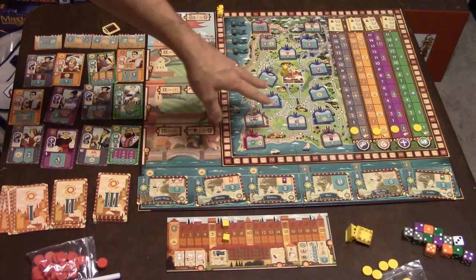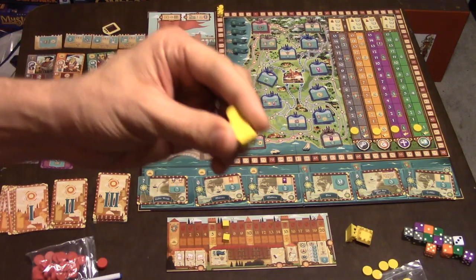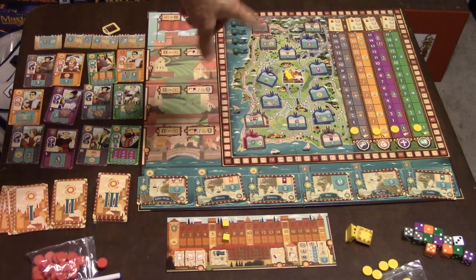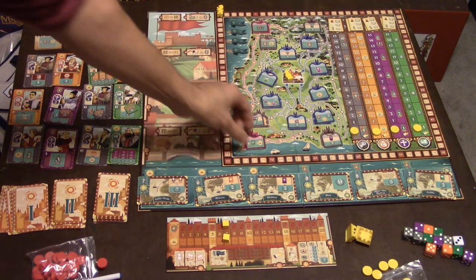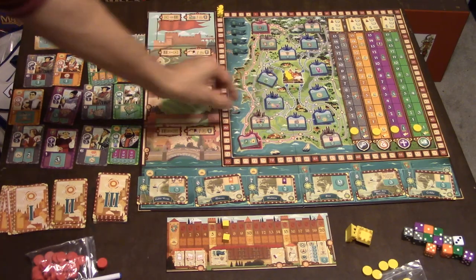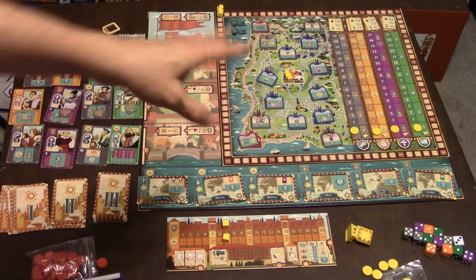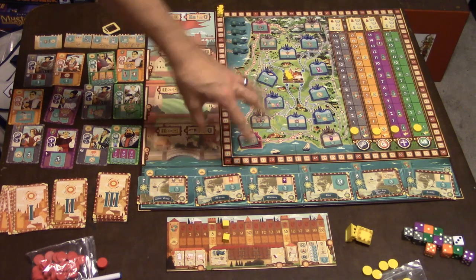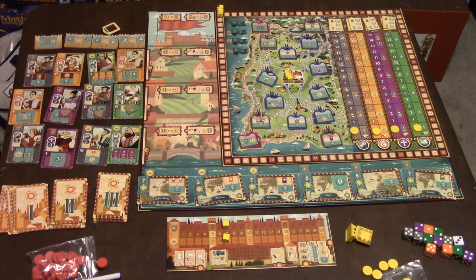Same thing with city placement — you have your little traveler, and you place them in the castle at first. Eventually you pick where you start off. You also have number three, number two, and number one tokens that you shuffle up. There are extras in the game, so the game will never be the same as you place out these little travel tokens.